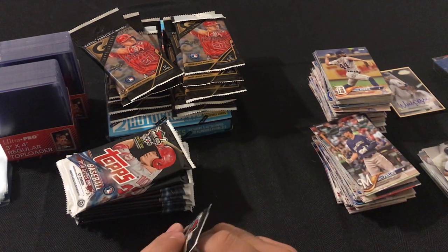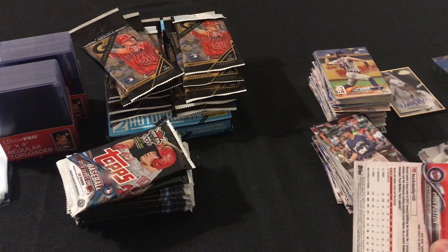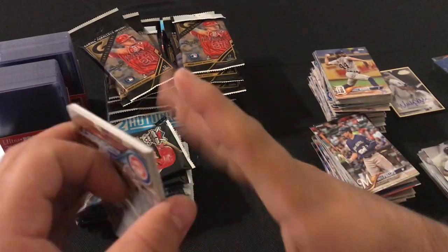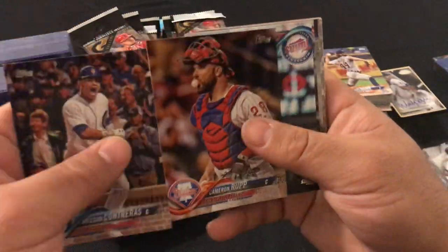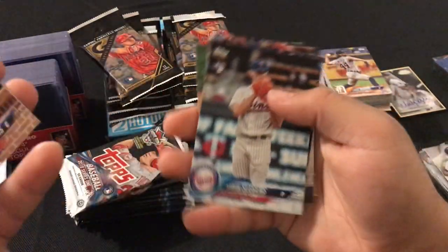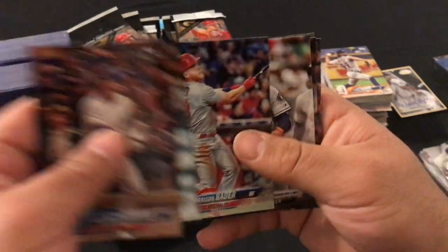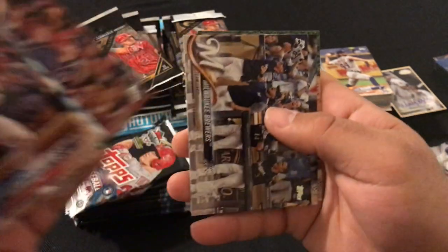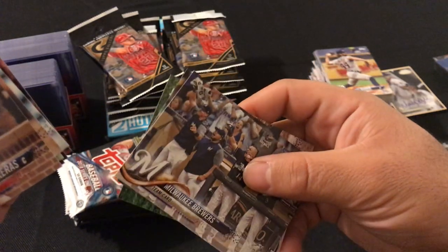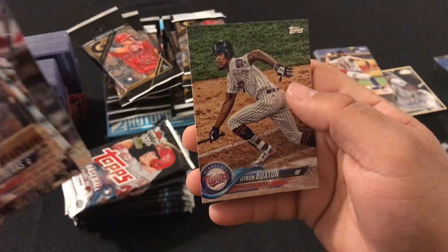Still haven't gotten our autograph or relic, let's see what we get. We got Wilson Contreras, Cameron Rupp, Aaron Slegers rookie card, Harrison Bader rookie card, George Springer, Yasmani Grandal, Daniel Murphy, Milwaukee Brewers Team Card, Nick Ahmed, and Byron Buxton.